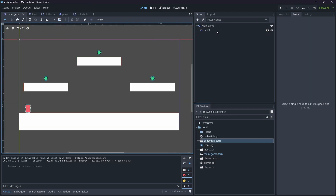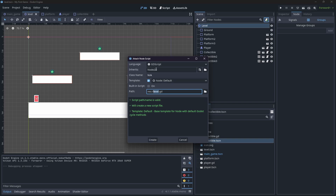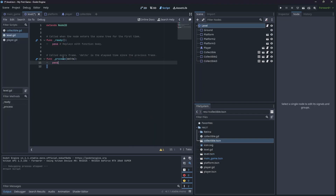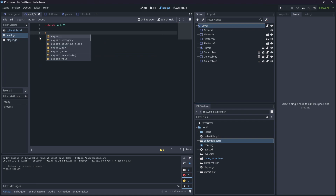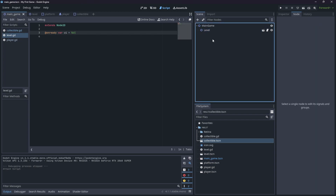On our level node, attach a new script called level.gd — it inherits from Node2D. Delete the default contents and on @onready get a variable called 'ui' set equal to %UI. This won't exist yet because we haven't created the UI or set its unique name, but this will call an update score function inside the UI once it's set up. Save for now.